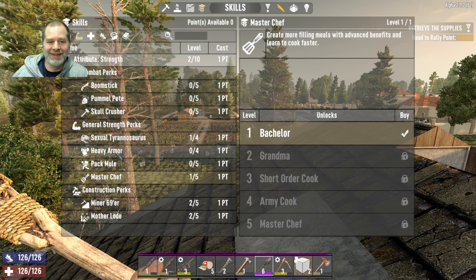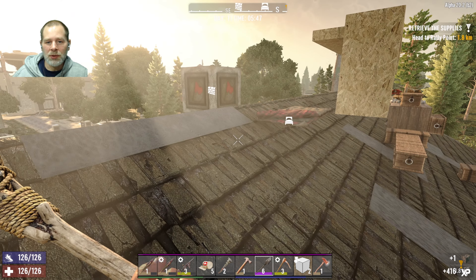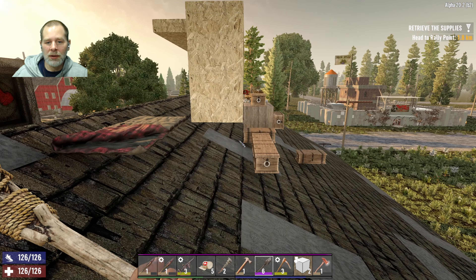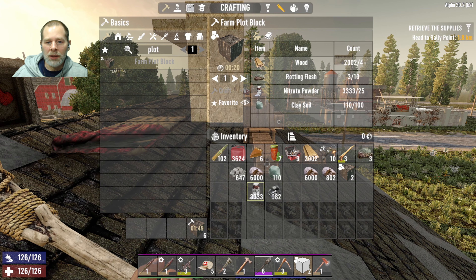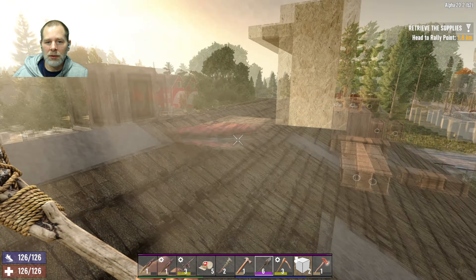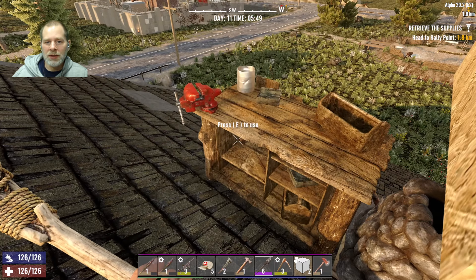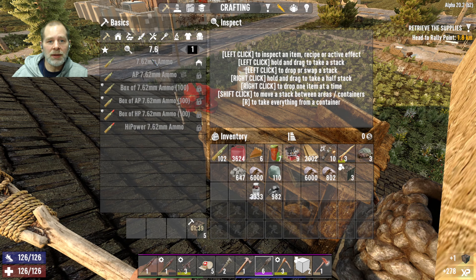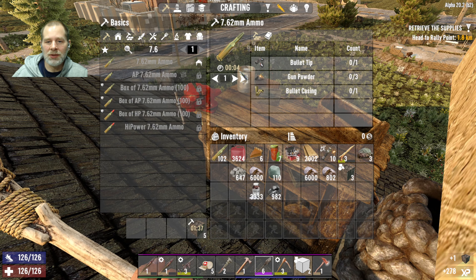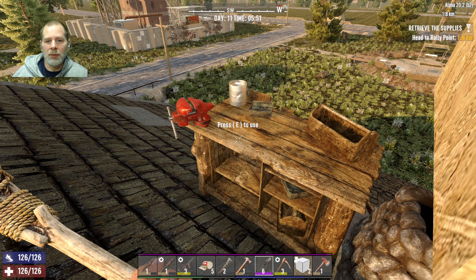I guess we're not going to get the chemistry station anytime soon, so we should probably just start crafting the coal and nitrate into gunpowder. The thing is, our 7.62 ammo takes three gunpowder, so we're only going to be able to make about a hundred bullets with this much gunpowder. We really need to wait.